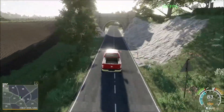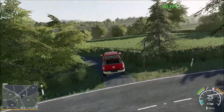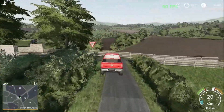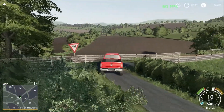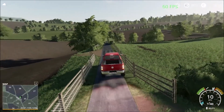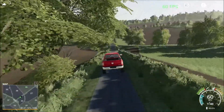Once we pass the bridge here, there's a small road we have to take to get to the main road on the top. These are British-style map roads — very small roads. You need small machinery on this map. This road is going to take us up to the sell points.